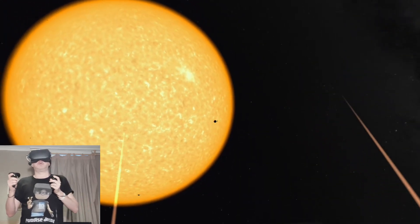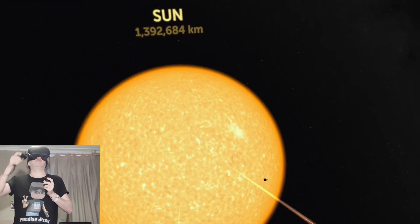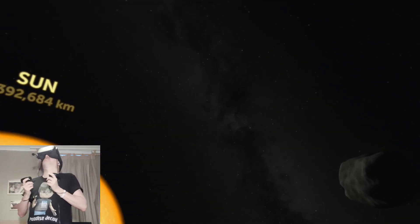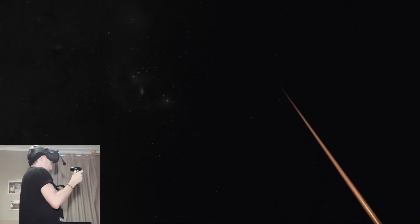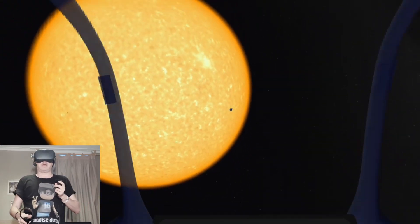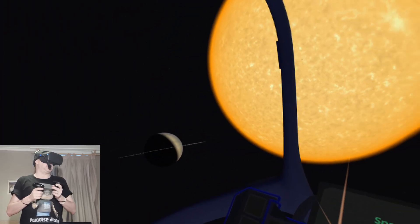That's how VR works when you're standing and moving, so this is one of those experiences I would recommend you play sitting down. There's an asteroid — that's amazing. I've got a cool image of the Sun, the Milky Way to my right. I'm in the asteroid belt with a few asteroids around me. Now this is going to show me the sizes of the different suns.